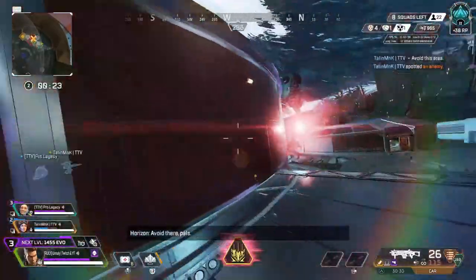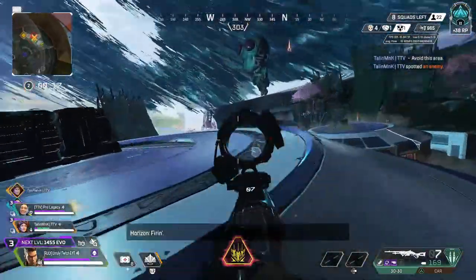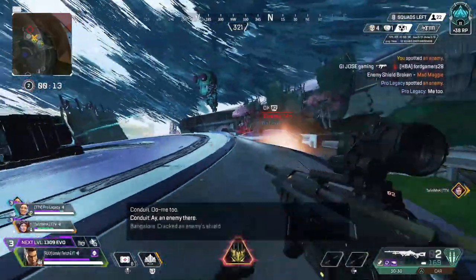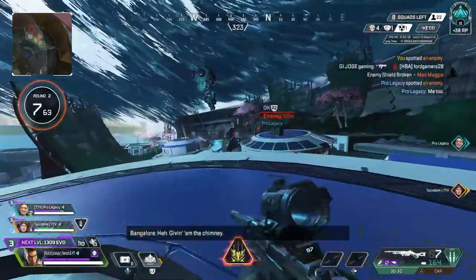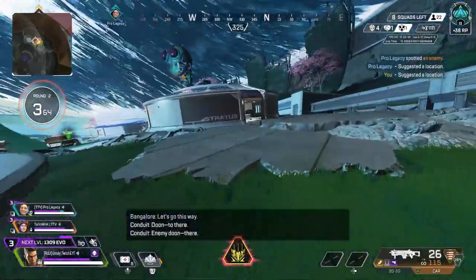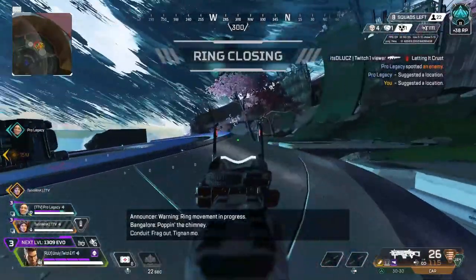And there you have it — the clutch up, the bang smokes, the 1v1s. I left a note for you guys about thirsting enemies: when they're knocked and sitting there watching what you're doing, they can relay that information to their teammates. That downed player would know I'm rezzing and his teammate could push for free. But if I thirst him, secure the kill points, and then rez my teammates — he has no information, he can only assume what I'm doing. Denying information and knowledge is very important.